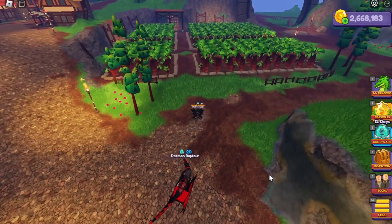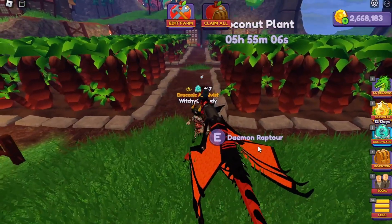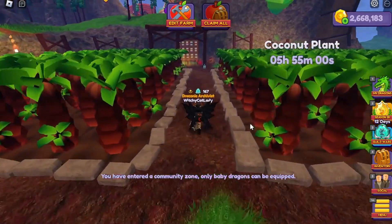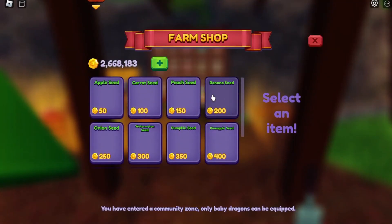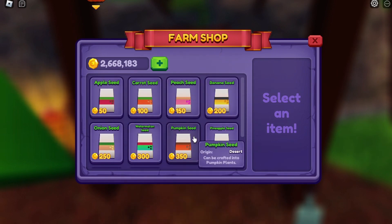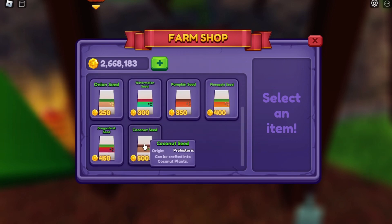I did use this method on my main account. I originally started with quite a variety of plants — a couple apple seeds and a variety up to pumpkins — and eventually, once I had a good amount of the more expensive ones, I started replacing the lower-level plants with more expensive seeds. And once I could afford coconuts, I bought coconuts to fill any empty plots and then gradually started replacing the others as I got the money to do so.